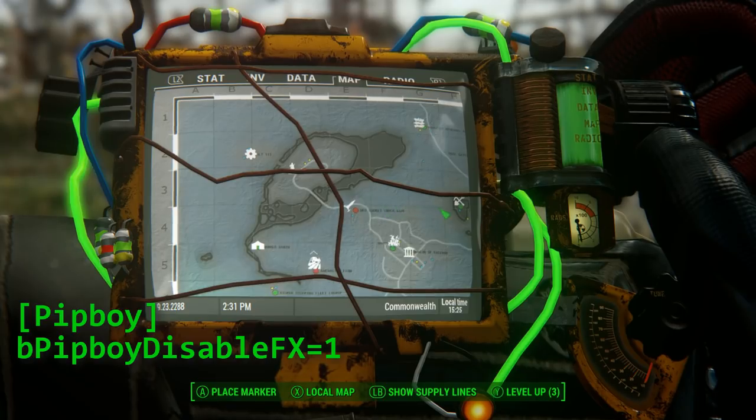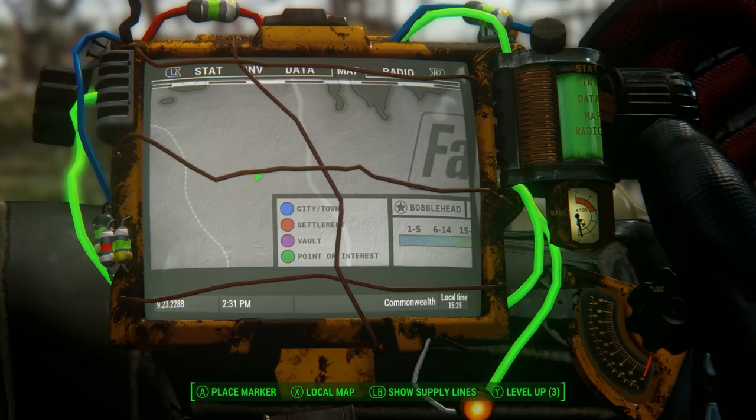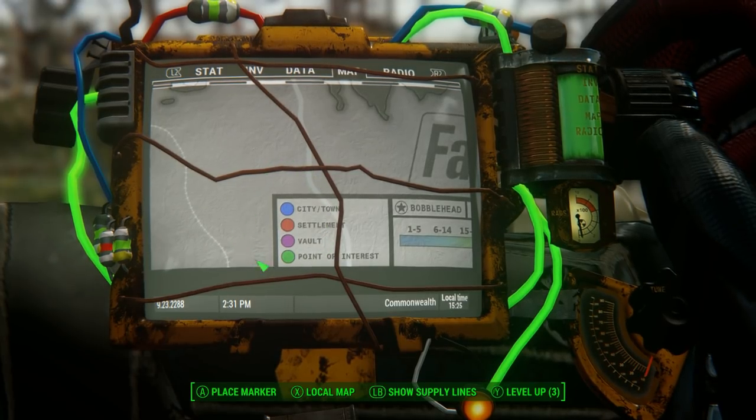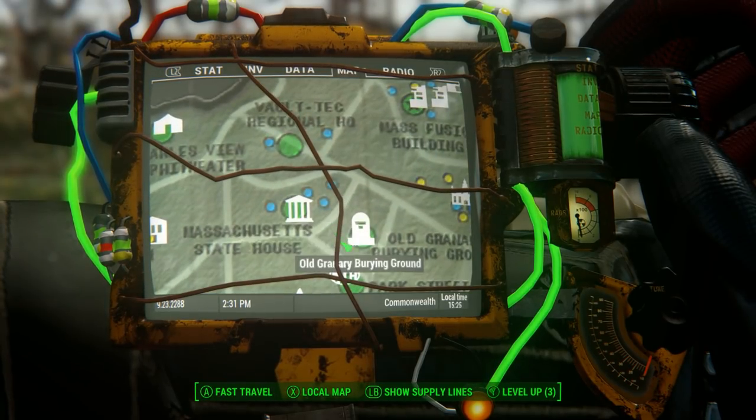In case you didn't know that already. This map does not only look fancy, but also shows lots of points of interest, like settlements, Bobblehead locations, and so on. So it's also very useful and practical.